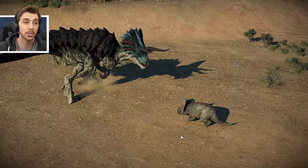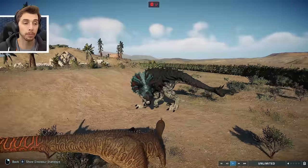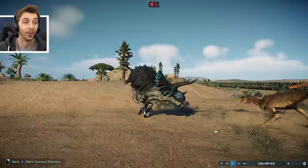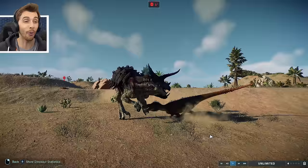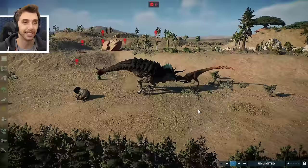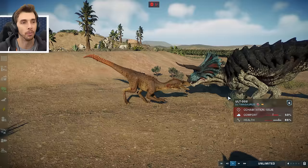A little Cosmoceratops against Ultimasaur - yeah, no upset there. The Ultimasaur taking on Gojira. Goes for a hit and doesn't kill it instantly! It's a hit back. But the only dinosaur - I've got to give credit where credit is due - the only dinosaur to take on the top dogs is Gojirasaurus, handing it out.